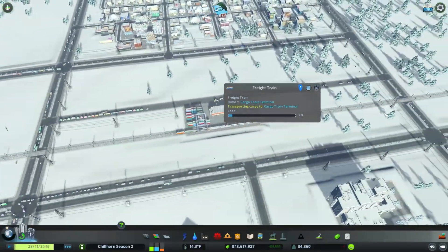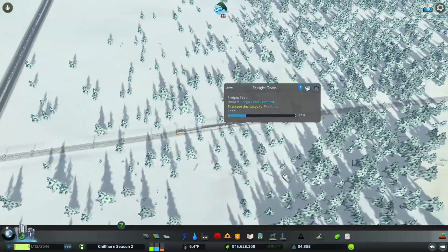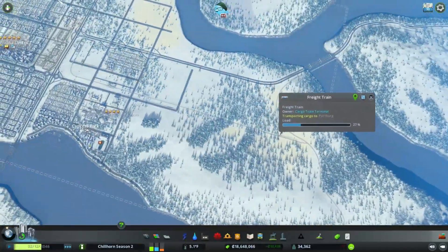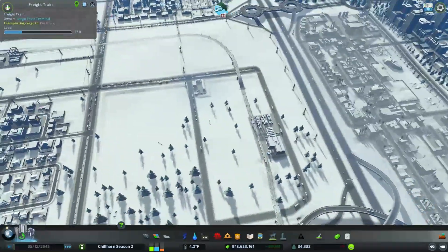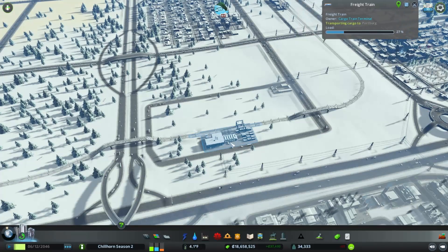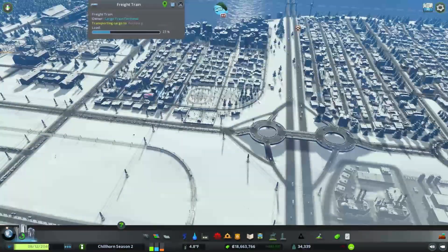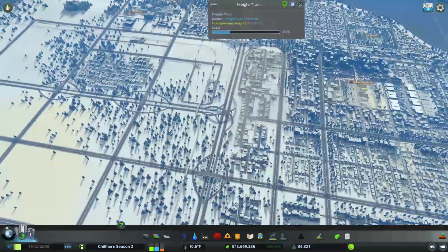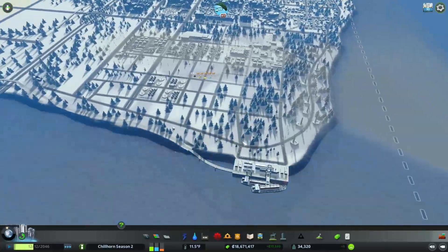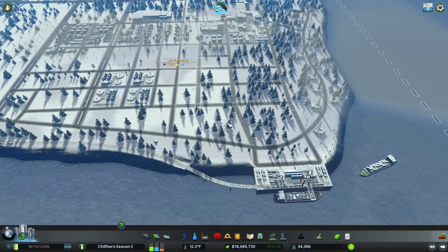He drops off his 7% for them to take to the locations, and then he's going to go back to the next one. So they're utilizing multiple terminals. Now they're heading out to Portburg, which is an external city. That is exactly what we wanted to see — we're getting a lot of goods, getting the trucks driving to cargo stations instead of just driving out of town. They're keeping their traffic local, which makes less traffic on the highways.